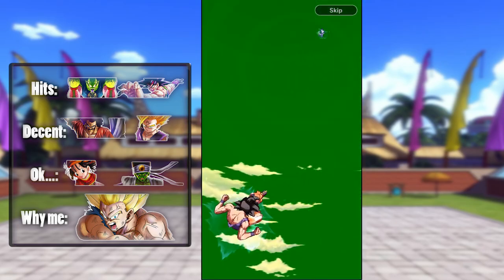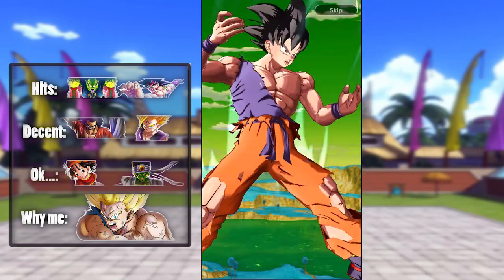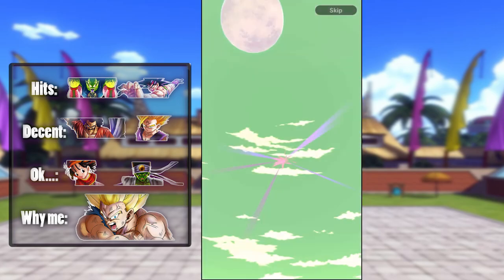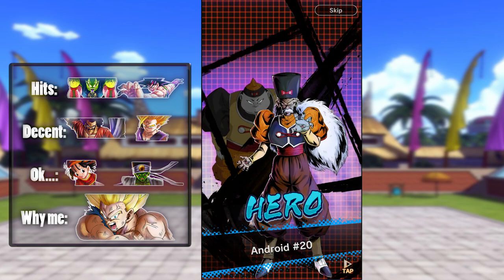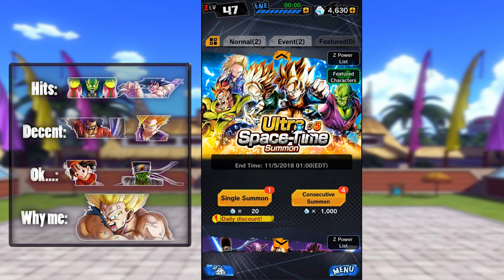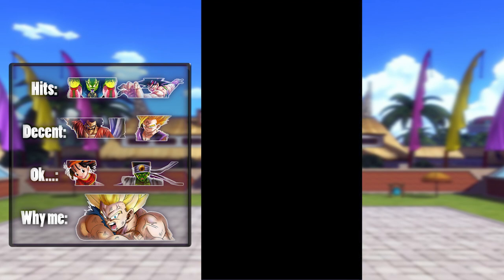Let's go ahead and do this daily while I explain what the goal is here. On this Legends Banner, there is every sparking in the game, and I'm missing quite a few. The goal is to pull a Bardock and a Demon King Piccolo. Pulling a Hercule would be funny and I'd probably take it, but I definitely would rather get the Demon King Piccolo. Anything on this banner would be sweet.